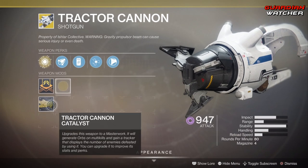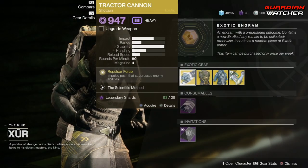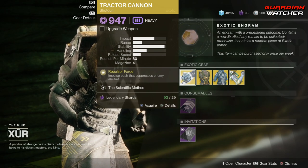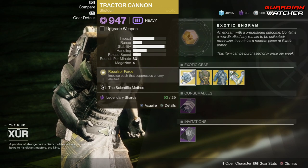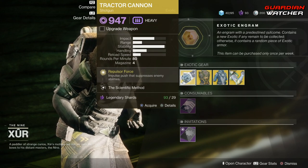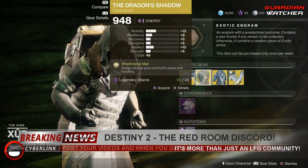It also has Composite Stock. This actually does have a catalyst as well as a couple of ornaments, though only one is shown here and the ornament does not come with it. This is a good exotic to have in both PvE and PvP. If you don't have it, go ahead and grab it. I'm going to rate it a Tier 2 in both PvE and PvP. The tier scale will be in the description box below.